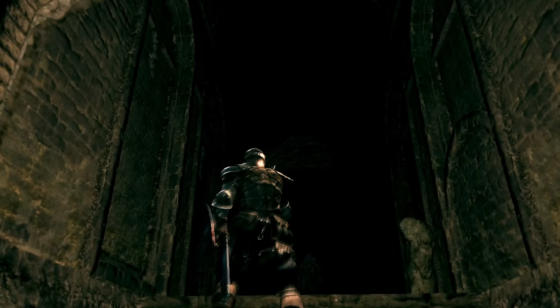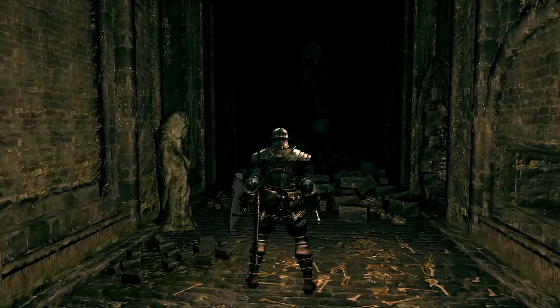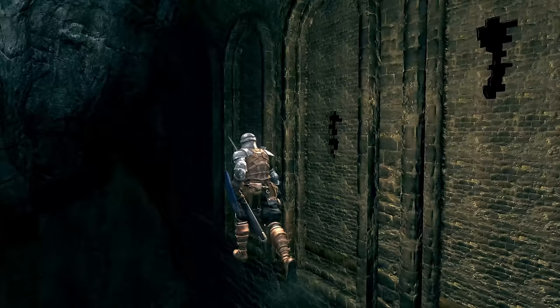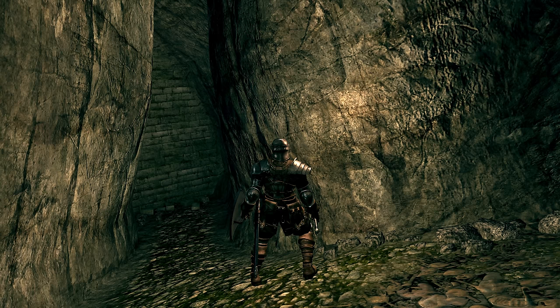We can also see the giant skeleton in the Catacombs — the one that drops through the ceiling near the Darkmoon Seance Ring — before it drops down. He has his own little room up here. One detail I never previously noticed was how this room has some windows that look back out into the level. I wondered if these were going to be fake one-way windows hidden behind a wall of rock, but as it turns out, no — they're actually there. It's just easy to miss because of how out of the way it is.